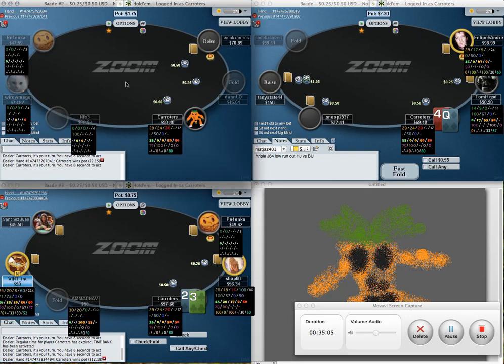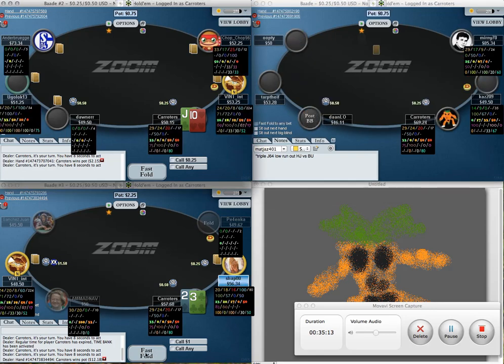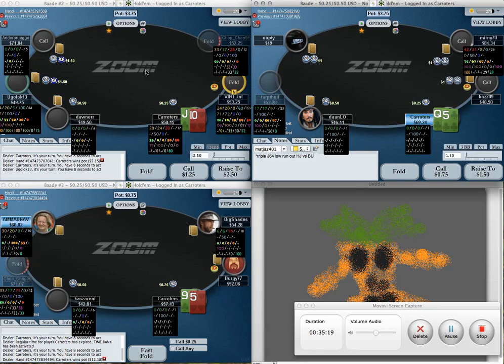I won't go over really ridiculously standard things like folding in these spots that are going on right now because they're all just very standard folds. The quicker you fast-fold, the more money you make per hour if you're a winning player. So it's a good idea to fast-fold quite a lot.